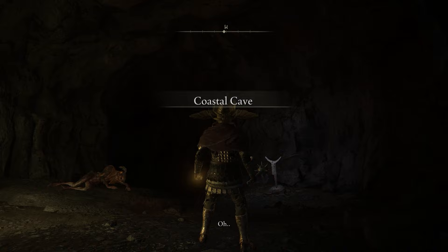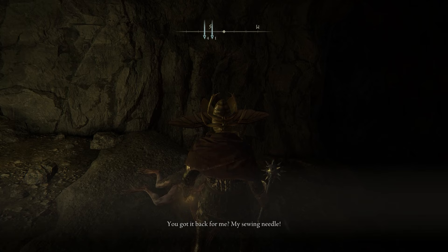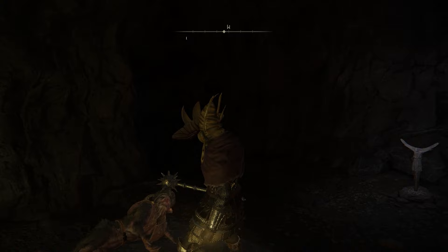So go chat with him and he'll be like, oh, you have my mom's sewing needle. Can I have it? And then hand him the needle. So he'll take the needle and he'll pop up later and he will alter your clothes at your camps.